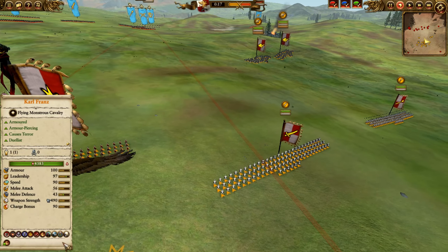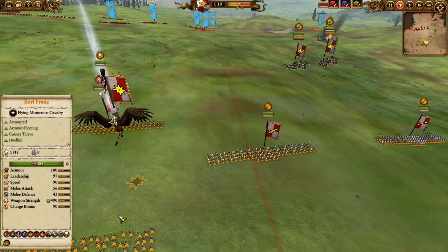And we have the Ghal Maraz in the skies coming in with Reikland Runefang, Ghal Maraz, Stand Your Ground, and Foulseeker.